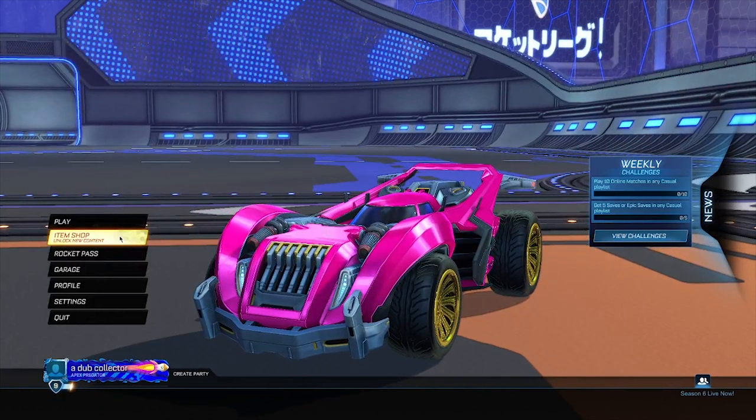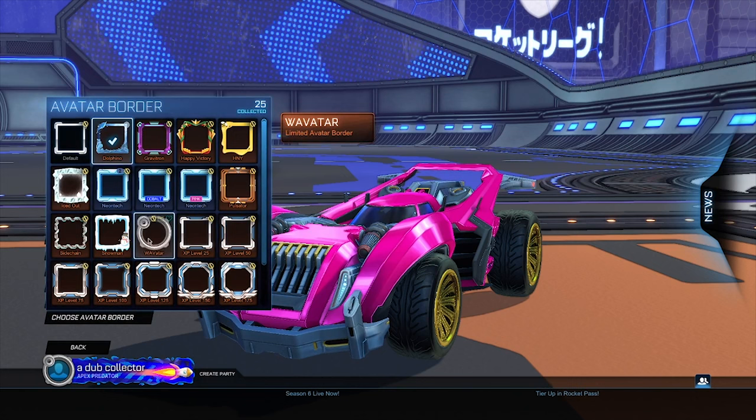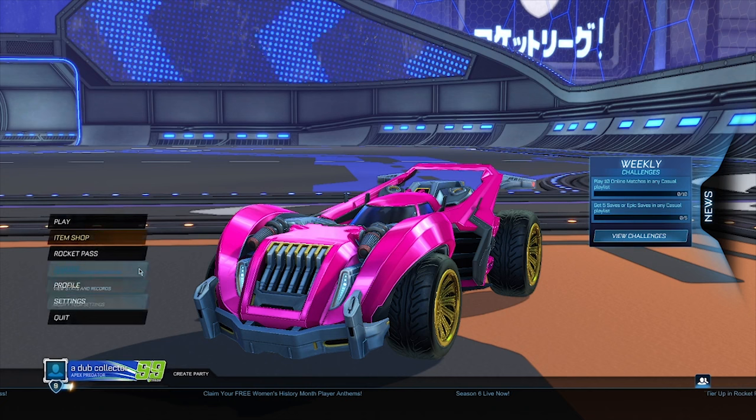When you guys have this car on, go into your profile. From here, go ahead and choose 'Avatar Border' and select the default border. Then go ahead and change your banner — it doesn't matter which one you choose, it just has to be a different banner. Just choose any one, for example.